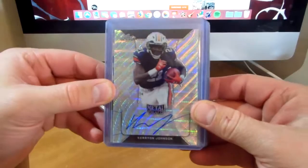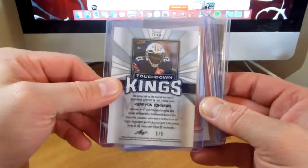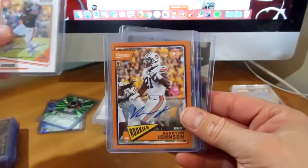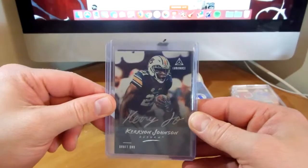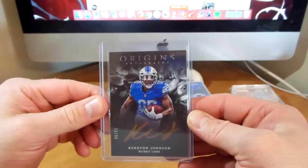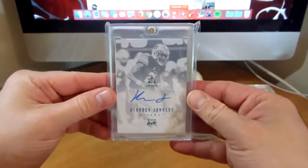Moving on to some autos here from Leaf Draft Metal — just the Base Auto. Got the Blue out of 20, and then the Green out of 5. That is my lowest number that I have. And then we got the Base from Score, out of 25 from Classics, the Orange, Yellowback. And just the Prestige Base on the Draft Day Signatures — love the on-card auto here. And then from Origins to 99, and then moving back to Luminance with some Rookie Ink out of 225. Another Rookie Ink Blue out of 75.